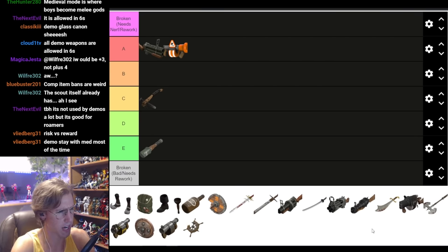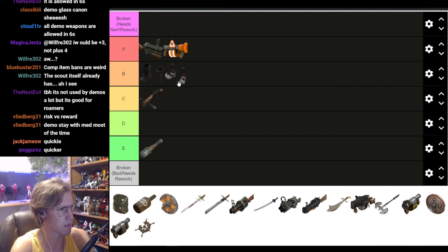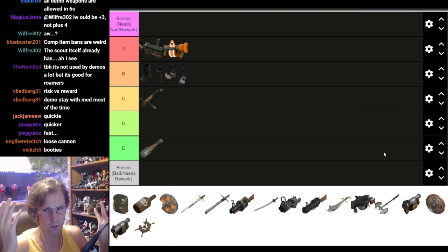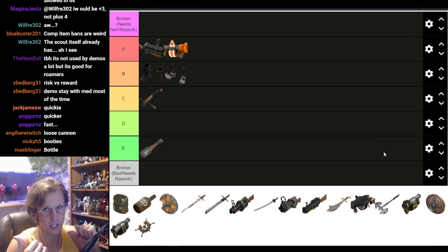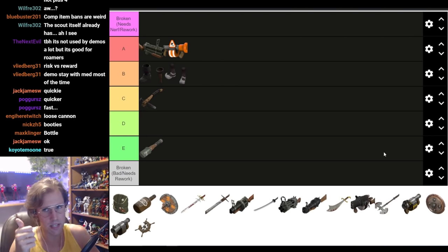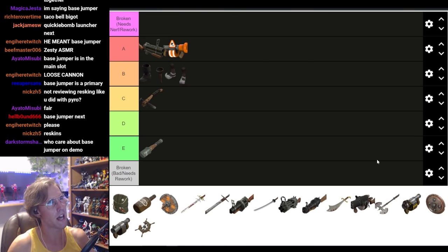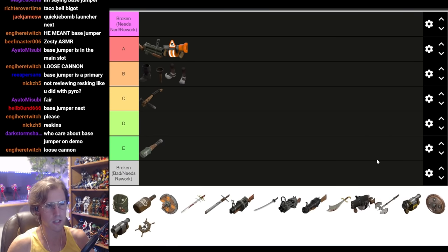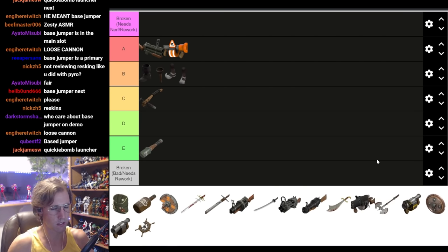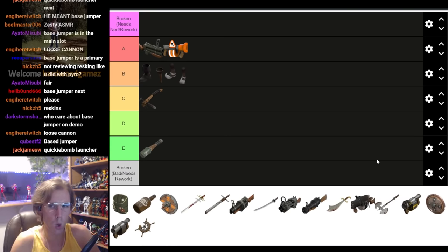Let's get something kind of pointless to talk about out of the way — Booties. You're only going to use the Booties if you're playing full Demo Knight, or if you're using the Booties with a Sticky Bomb Launcher only. They give you the health bonus and the movement speed bonus if you have a shield equipped. I feel like using Booties with a Sticky Bomb Launcher makes you an even slower Demoman, because you're sacrificing your primary weapon that's really good when you combo with Sticky Bombs. The best way to play Demo is comboing Sticky Bombs and Grenades.